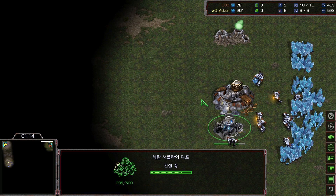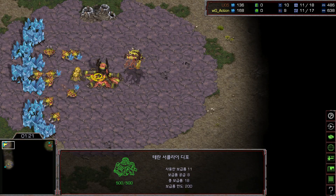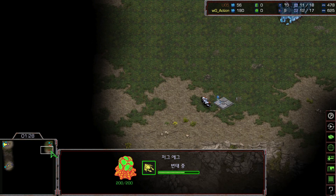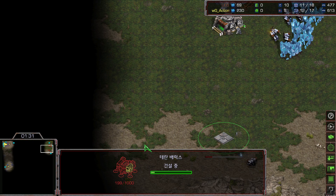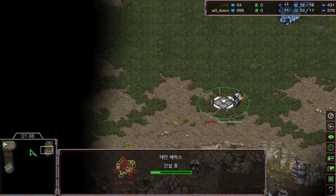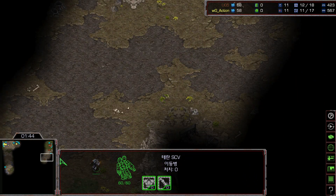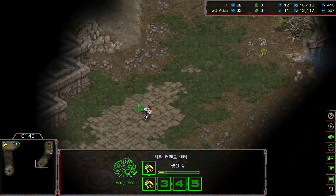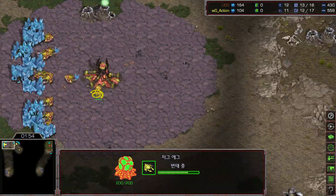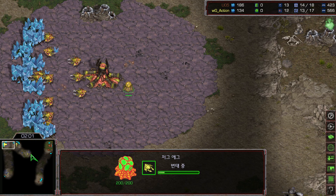So far both players are playing safe and standard. The second overlord came out, two more drones being made. The barracks will be putting down as soon as the supply depot finishes. Rush is going to play standard barracks expand most likely — we don't see a refinery going up. He's going to do a 12 scout, and Action will be doing 12 hatchery into drone scout as well.